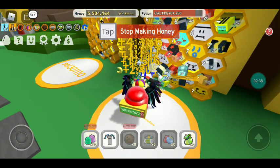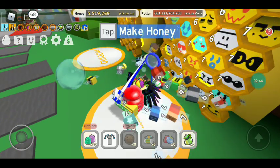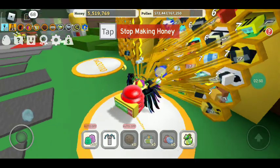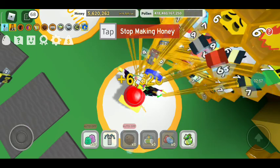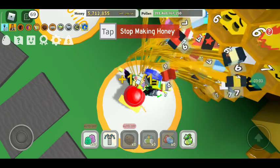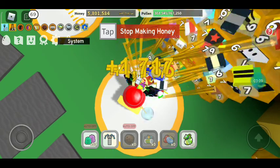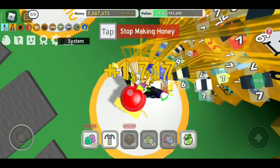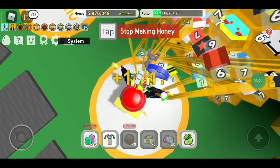Honey bees are so nice — they just give you free honey. If you are a noob, honey bees might give you enough honey for your bee life. Use an oil jelly on your bee and you'll get a chance to get a honey bee. It's gonna be super duper lucky if that happens, but you'll get free honey.